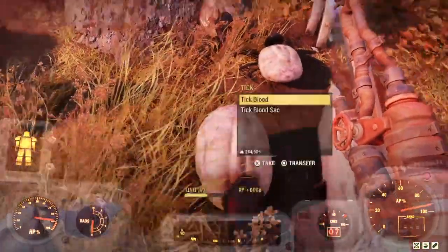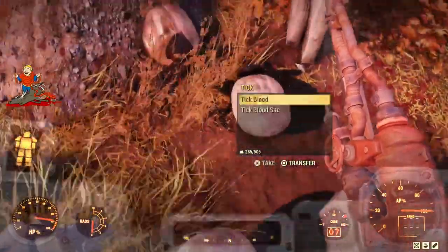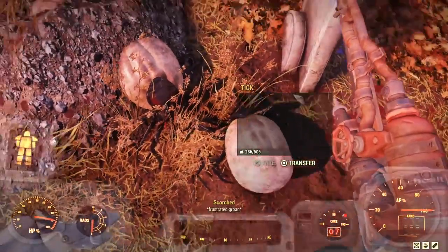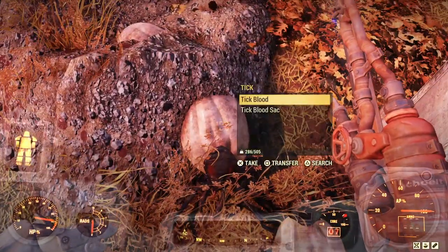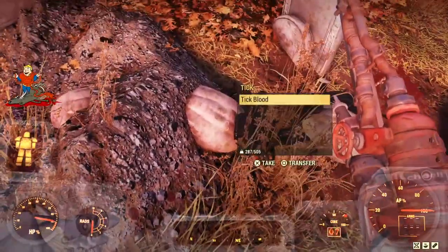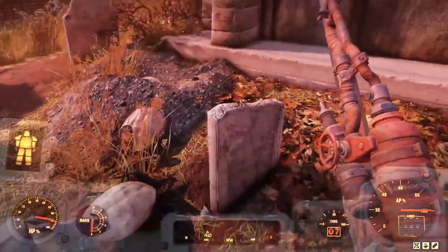Just grab it, grab the tick blood. If you have Butcher's Bounty, make sure you're hitting that triangle button — or Y on Xbox, or whatever the equivalent is on PC — just for your second chance, so you'll get more. And we pretty much already have everything we're going to need now for stimpaks. That was really, really quick.